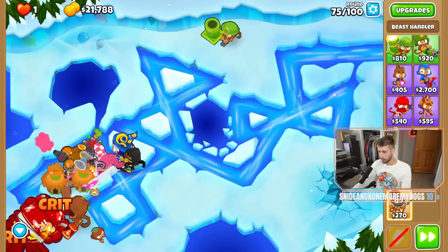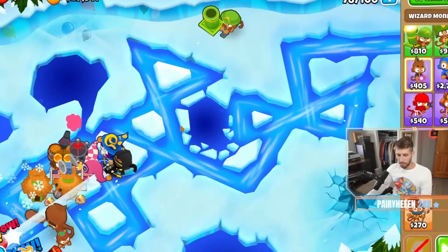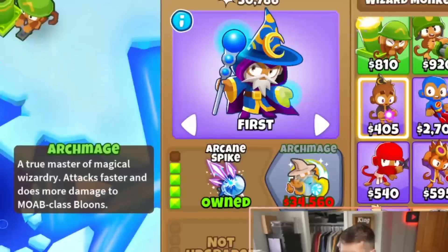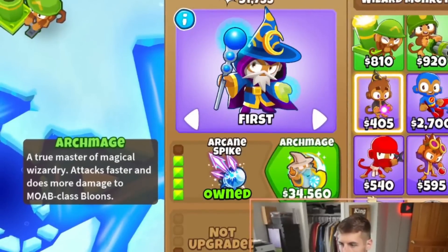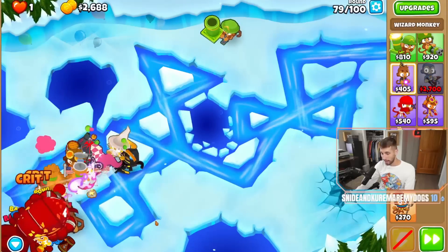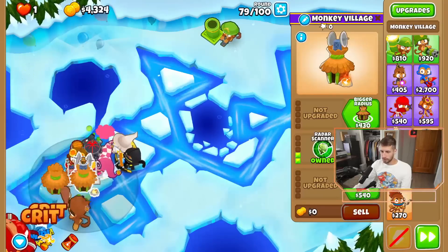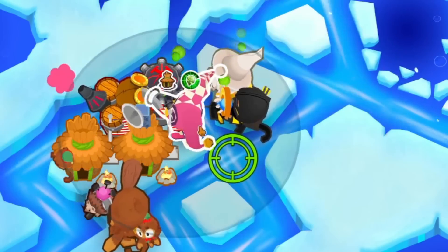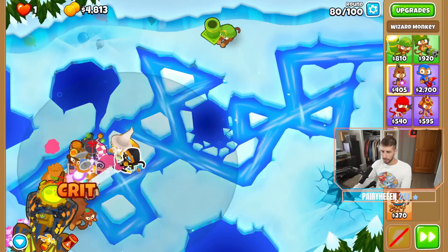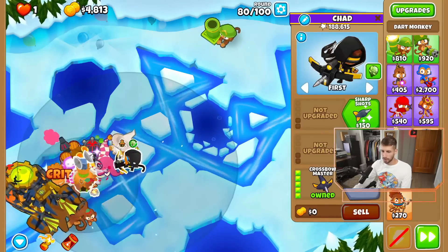We'll see how close we can get to an archmage — we're well over halfway already. It would have still been funny to just run a bunch of T-Rexes. I think I can just use double firestorm on round 78. The best thing about the archmage is that it's basically cross path — you get dragon's breath and shimmer, though I wouldn't mind intense magic. We'll get the MIB because two of our strong boys are weak to purples and I don't trust a 0-0-5 dart monkey to carry.